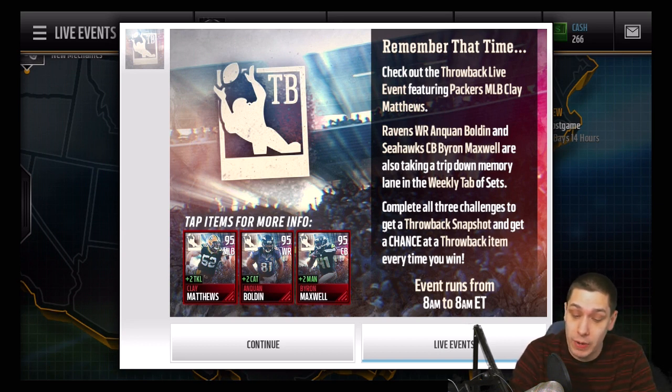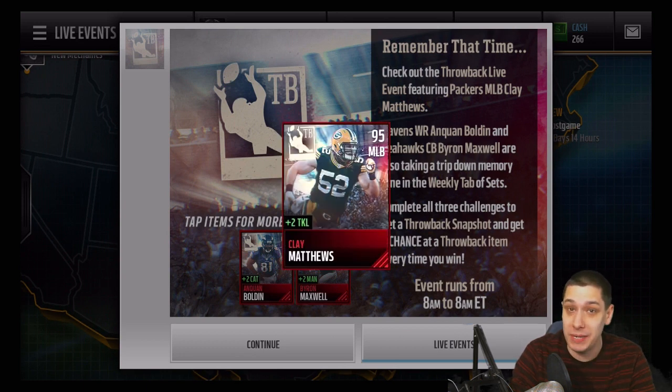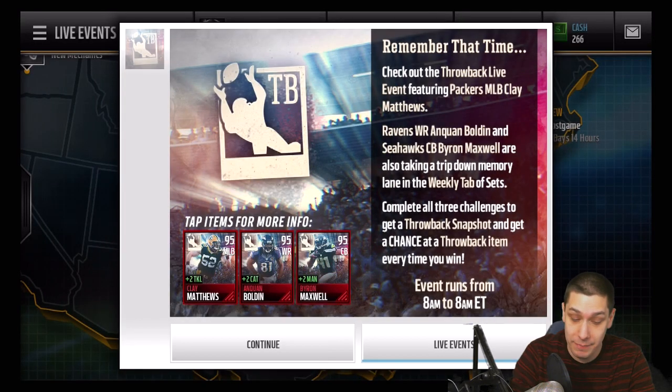Basically what this says guys, there's a Ravens Anquan Boldin, a Seahawks Byron Maxwell, and also a Clay Matthews 95 overall in here as well. Pretty beastly items — this Clay Matthews has 91 speed, which is pretty good for a middle linebacker for sure.